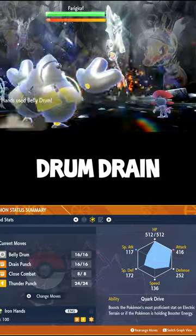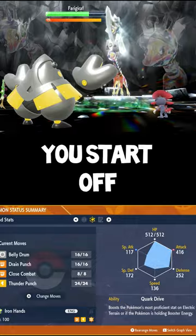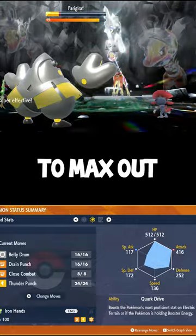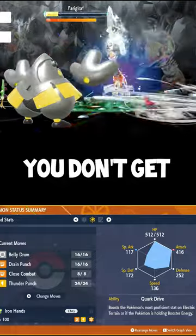With the moves Belly Drum, Drain Punch, Close Combat, and Thunder Punch, you can take on most raids in six to ten turns. You start off with Belly Drum to max out your attack, and then the Citrus Berry will heal Iron Hands so you don't get one-shot.